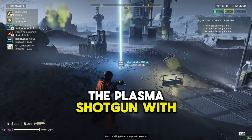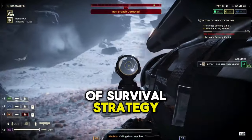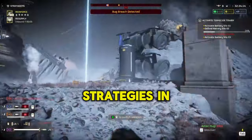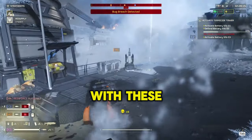The plasma shotgun, with its splash damage, could redefine squad tactics, while the Displacer Pack adds a new layer of survival strategy. What do you think? How will you integrate these into your playstyle? Drop your thoughts and strategies in the comments below — I'm eager to see your predictions and how you plan to dominate the battlefield with these new additions.